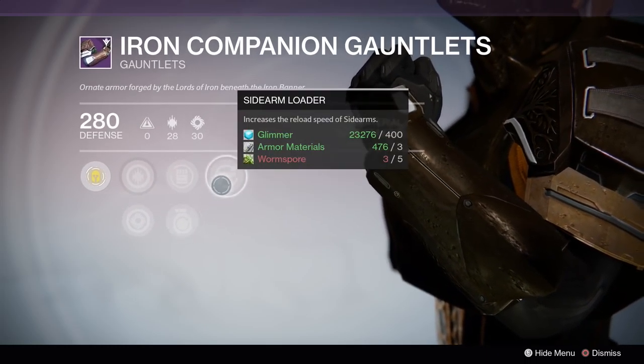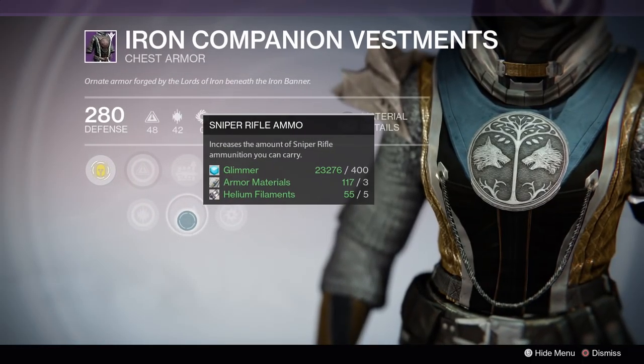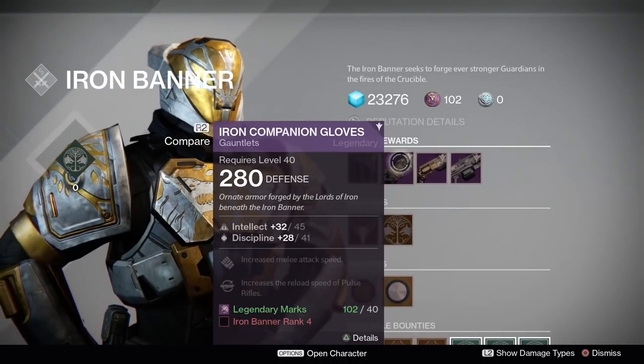For warlocks, we have a chest piece with intellect and discipline stat rolls, auto rifle ammo, sniper rifle ammo, arc recovery, and arc armor. Pretty good for stormcallers.